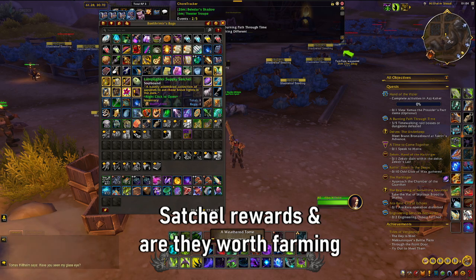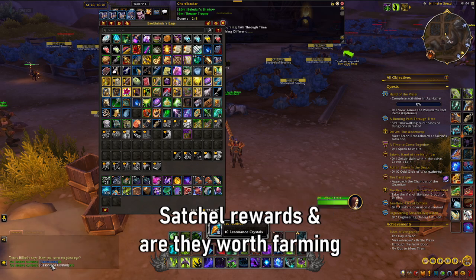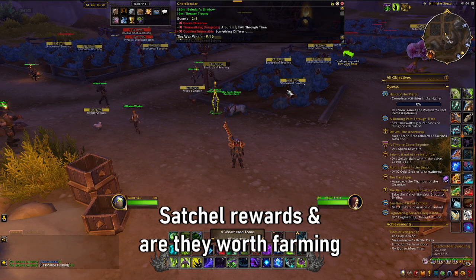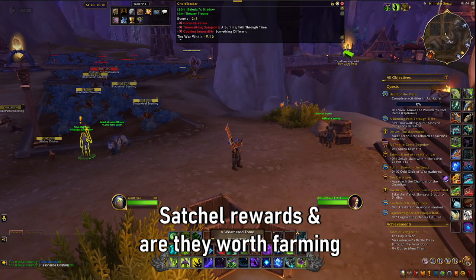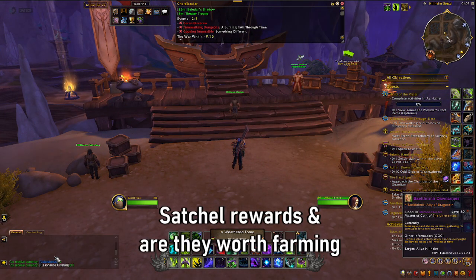They do also drop some currencies, which is nice, but nothing too crazy. The majority they drop is resonance crystals, which you can see here, and some other stones. Not enough to openly farm excessively, but enough that it's a nice little bonus. The big thing is upon completion of the quests you get a big chunk of resonance crystals, which can be very helpful. Aside from that for gear or anything like that, there's really no reason to farm these - you're doing it predominantly for the mount and maybe some of the valarstone side crystals.